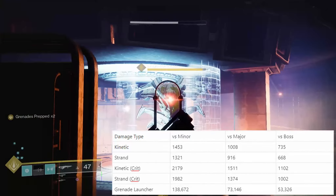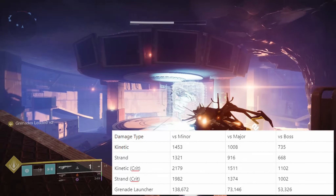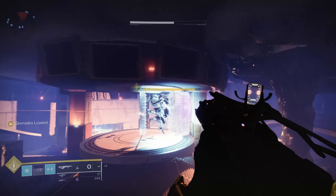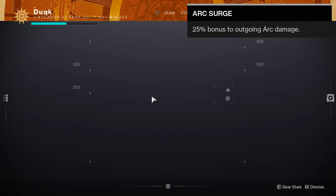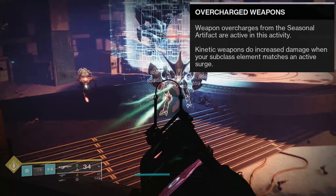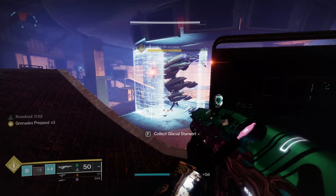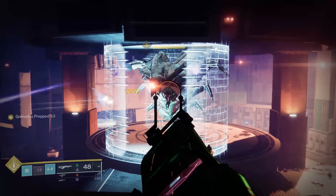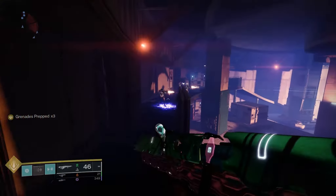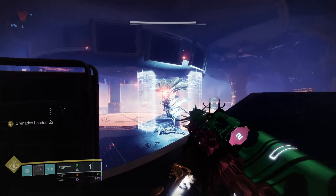There are even more interactions which change depending on the weapon damage type. The main one I want to bring attention to is the active surges found in endgame content — these bring up damage of weapons which match them by 25%, but kinetics work a little differently. They will receive the damage boost by default, so long as your subclass matches the active surges. So for example, if it's an Arc or Void Surge and you ran an Arc Hunter, your kinetic Quicksilver would be 25% more effective, while a strand one would not receive this boost. For this season, Anti-Barrier Auto Rifle is also available, which also immediately grants surge benefits when equipped — but going forwards, this will not always be an option.